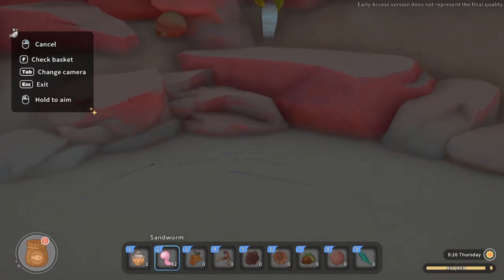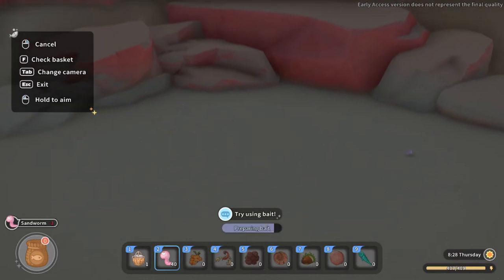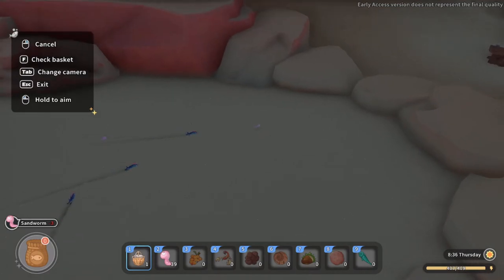You want to have the trap and your bait both on your hotbar. Go to your worms — your bait — and left click to throw one there, throw one there. Don't throw them too close together so they don't get spooked when you catch one of the fish.